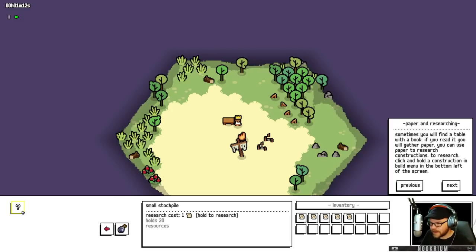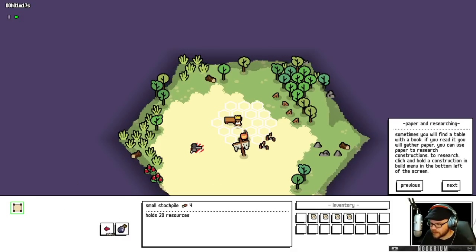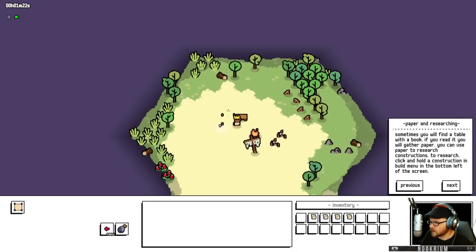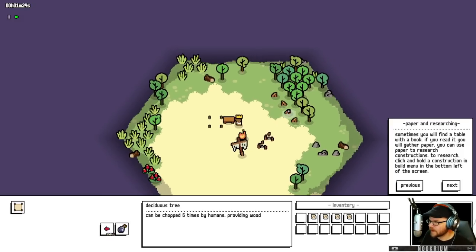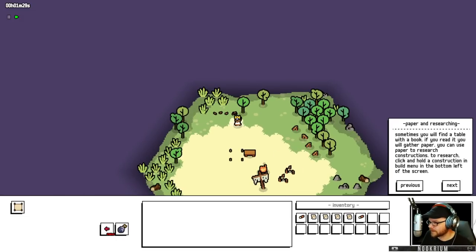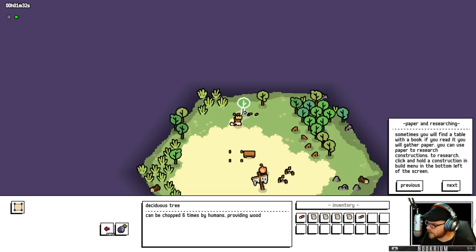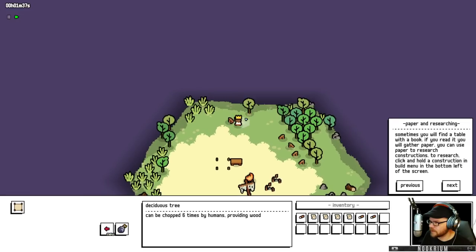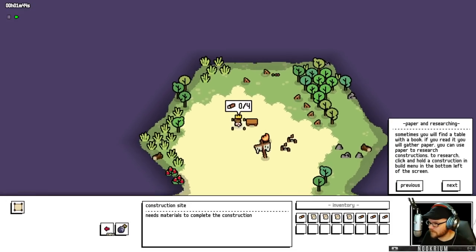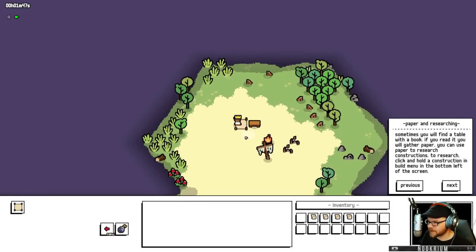We can come in here and research a small stockpile. I just got myself the ability to make a stockpile, so I can pop this thing down right there. I can put my wood in there — go get some wood and put it in there and have a stockpile. That's gonna be important when we get peasants. Chop this tree down here. I'm doing all the menial tasks right now, but in a moment I'll let my peasants do those tasks. We built a stockpile.